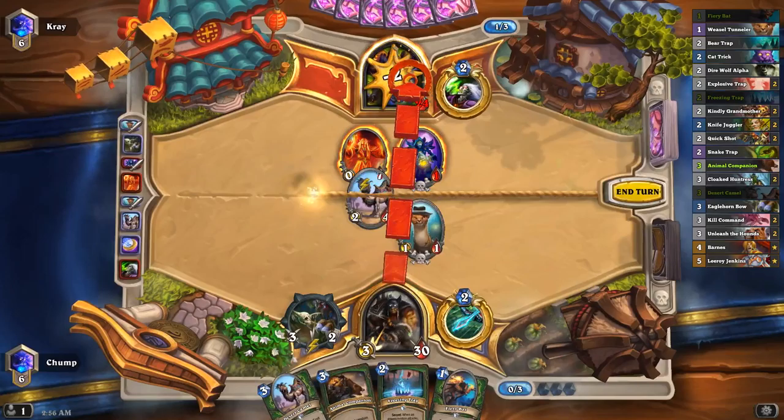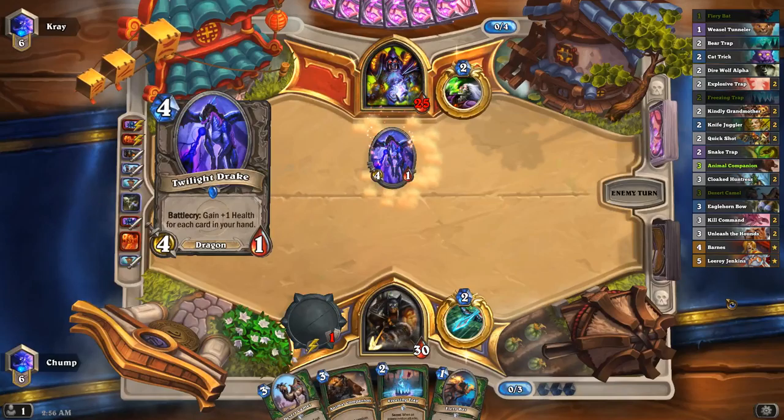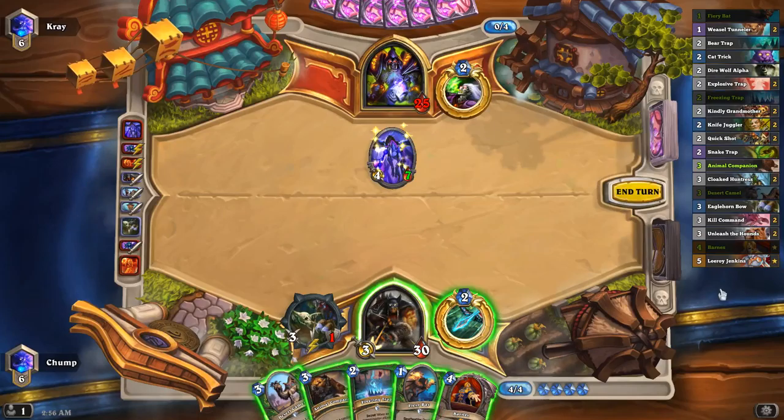I guess I'm just developing the Eaglehorn Bow here. If I trade my Weasel Tunneler, there's a chance he draws it next turn. I actually don't want him to draw the Weasel Tunneler. I want the Weasel Tunneler to be in his deck for Kazakus going into his turn 4.